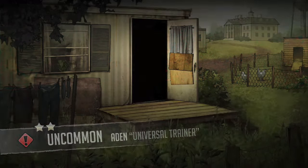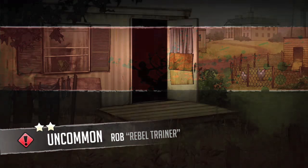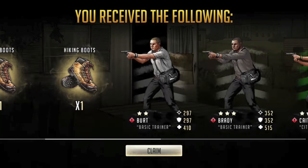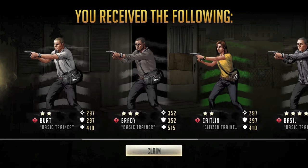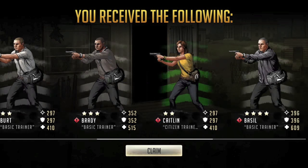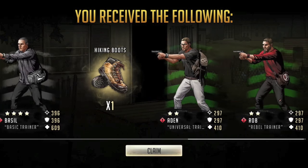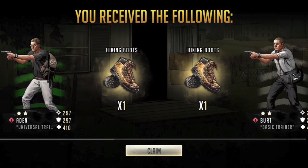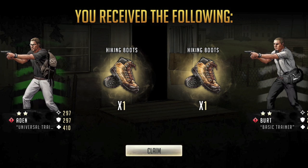A Rebel trainer — not too bad. Two universal trainers, a little smattering of basic trainers — a two, three, and four star — a citizen persona, and a Rebel trainer. I don't know what we're doing with these hiking boots, but overall not too bad.